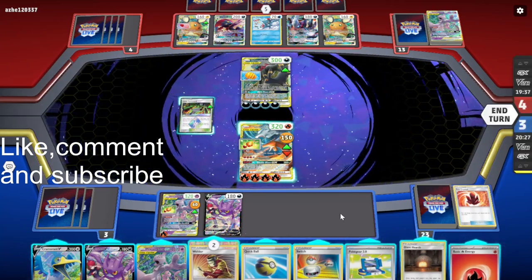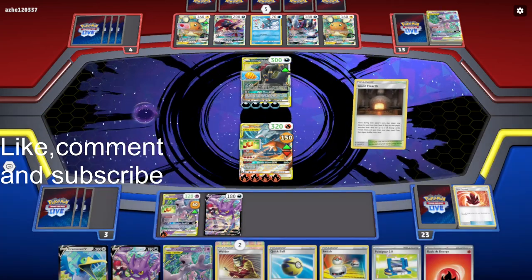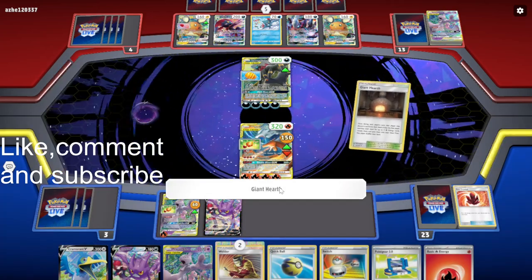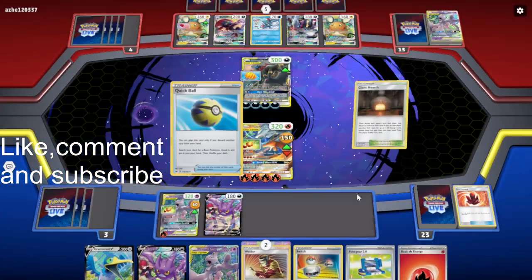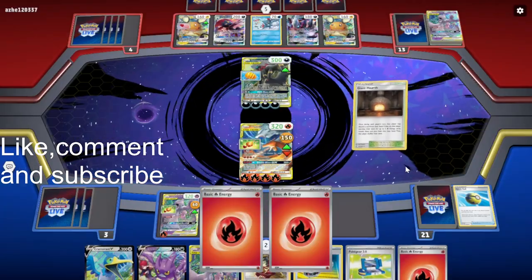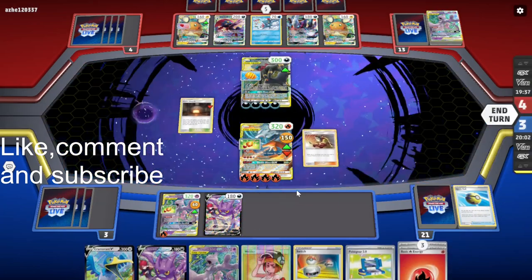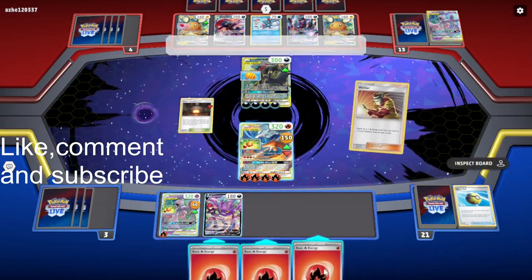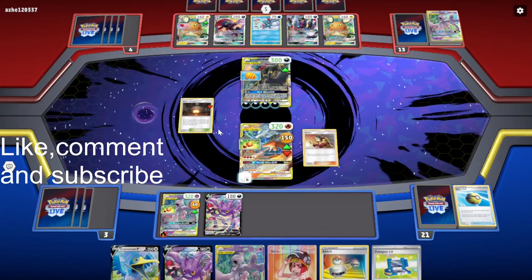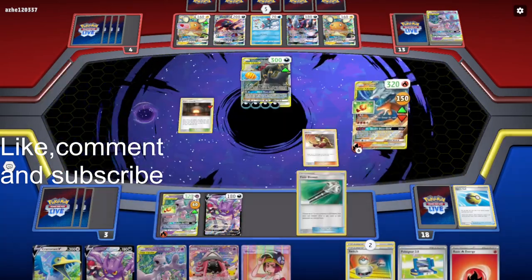I only have one energy, so we need to Quick Ball and then use Welder to attach two energies. Then we can use the GX attack for 300 damage to win the game.